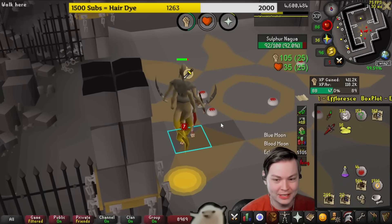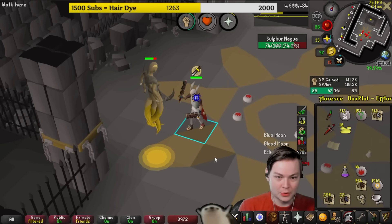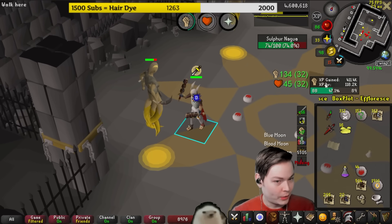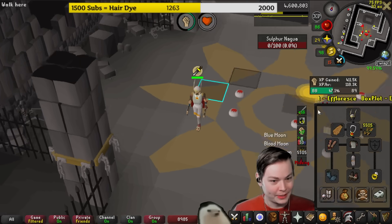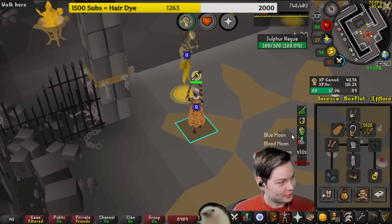People know about them, but they're lesser known than crabs. So these are much, much better. Right now I'm getting 120k an hour for Strength XP. This is my gear — not exactly difficult to get.